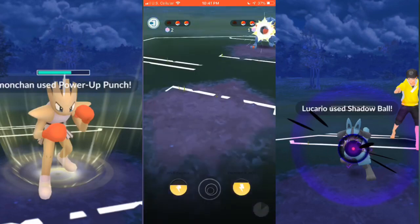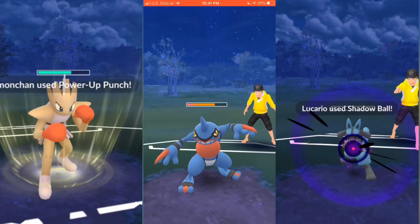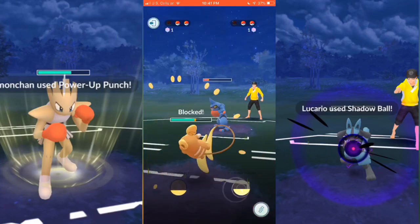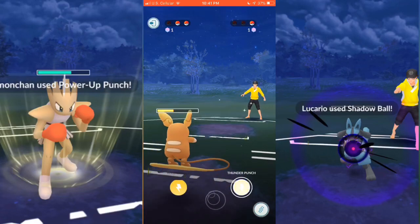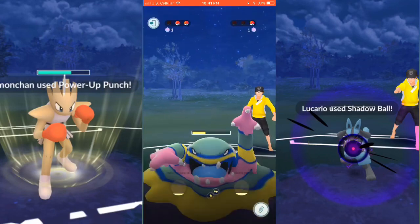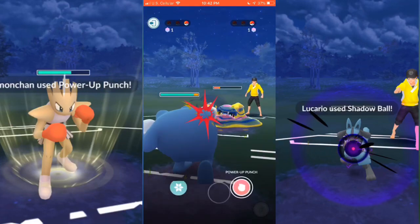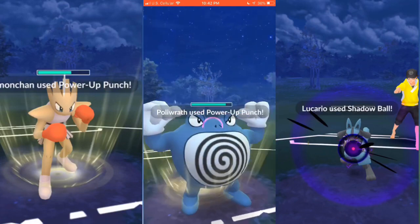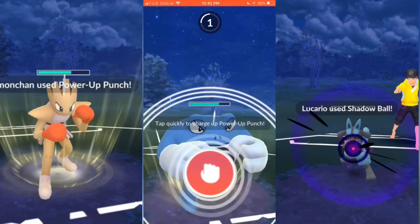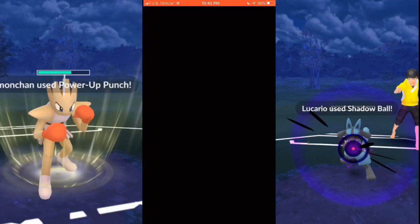I bring back Alolan Raichu, get that Thunder Punch ready hoping to waste his shield — he lets it go through. I shield because I'm expecting Mud Bomb, which would just destroy Alolan Raichu. Being a trooper, Alolan Raichu charges up and I go with Wild Charge to try to bluff him — he actually lets it go through, thinking it was Thunder Punch. With Wild Charge doing so much damage I bring out Polywrath, which also has legacy Mud Shot as its fast move, so it charges up those charge moves super fast. I use Power-Up Punch and end up taking that game as well.